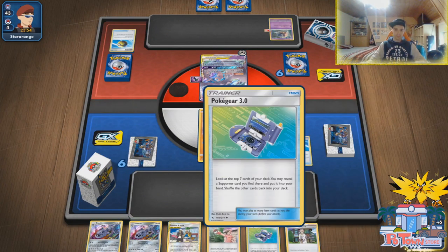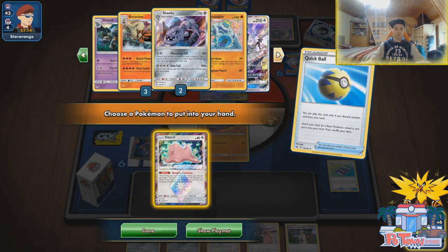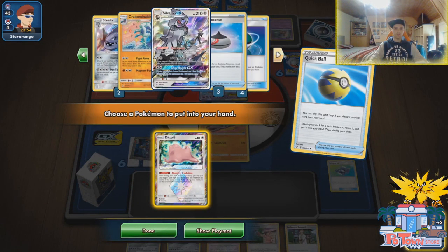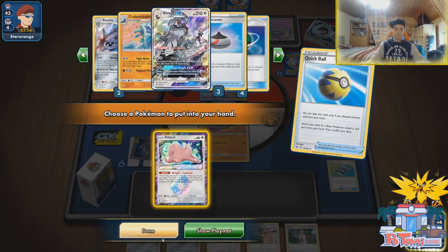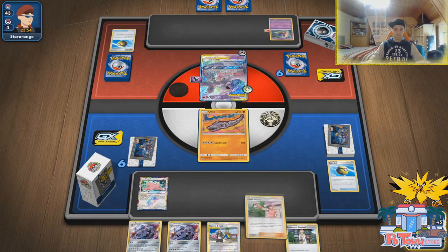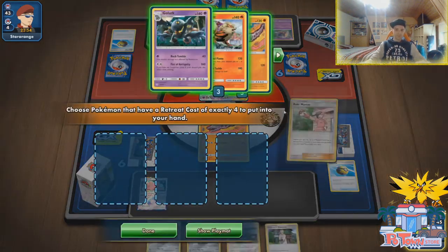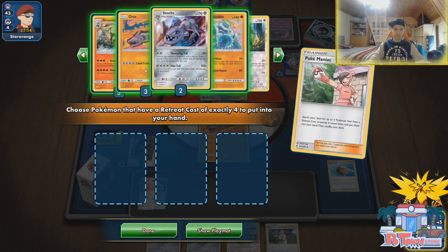Going for Quick Ball, getting rid of the Pokegear — we have all our supporters in hand. Going for Ditto so Ditto can evolve — he could have something like a Fiona, but Ditto can evolve into Silvally and he leaves our Onix alone. We get Ditto. Going for Pokemon Maniac — then having enough Pokemon. We have two Steelix, so we don't need Steelix — we need maybe an Onix. Arcanine can also smack damage.